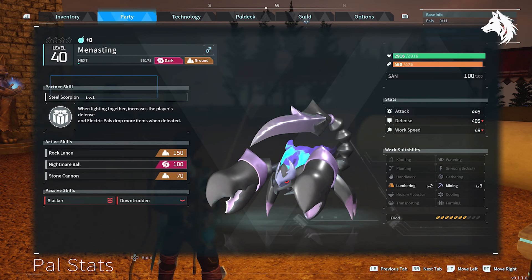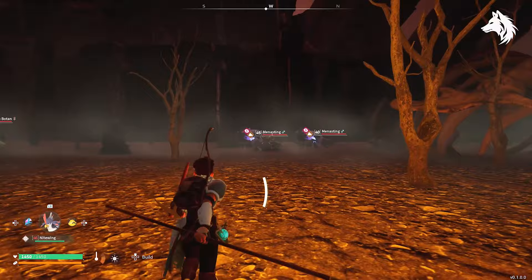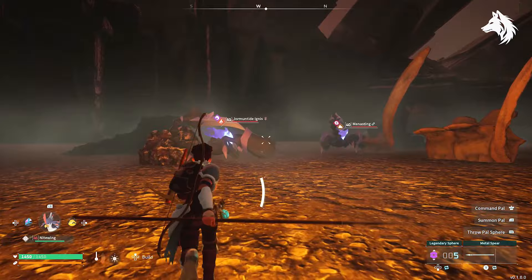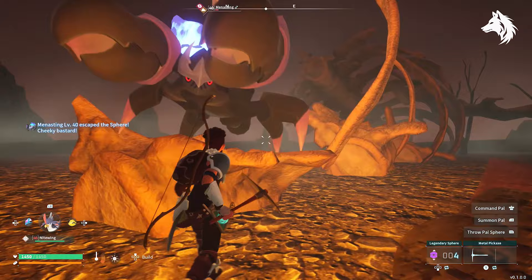We're going to start with the toughest pal, Menesting. Unfortunately there are no pals that you can breed to make Jormantide that are a low level except Serpent, but at least one of them will be around level 40 or so. To get Menesting you must find him on the west side of the map on Animal Sanctuary number 2. A Legendary Sphere is probably your best bet to capture him, especially if you've fully upgraded your capture rate with Lifmunk effigies. Remember also that you need one male and one female in order to breed, so catch this one first as it's harder to get than the other one, and then your next pal you can farm until you get the opposite gender.